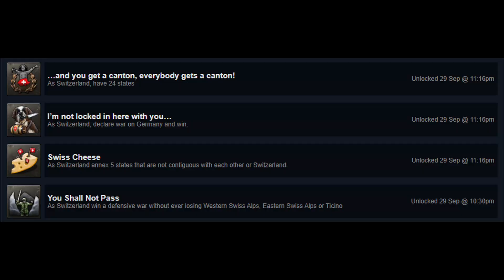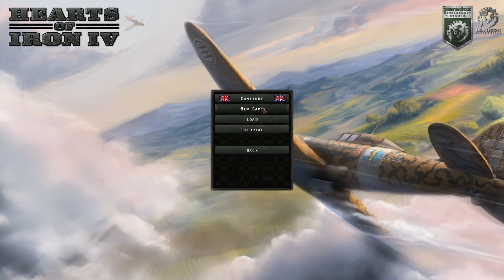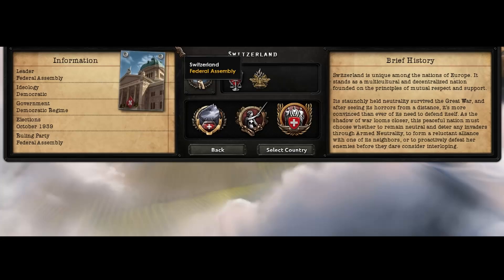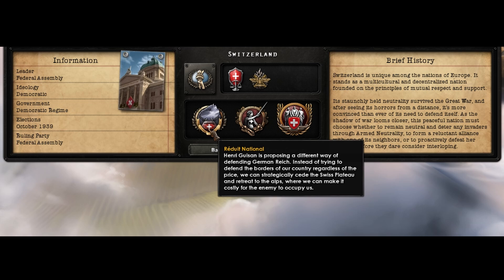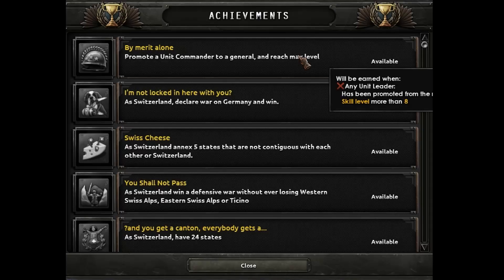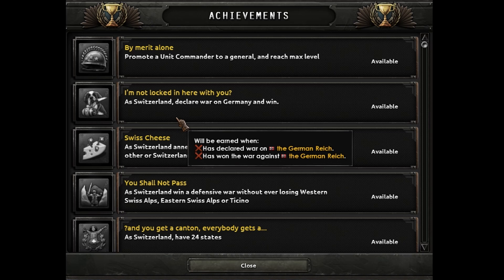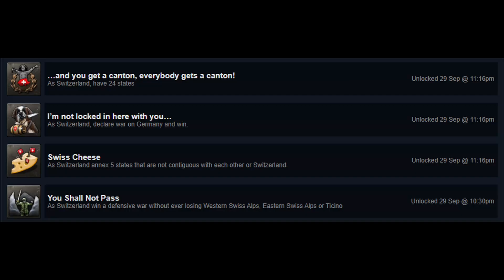We will be doing just that by getting all the new Switzerland achievements in one game, added with the new expansion of Hearts of Iron 4. Switzerland starts in a complicated scenario: a direct democracy surrounded by three major nations on the continent. The first option would be to either stay completely neutral or warm up to one of these three major powers.